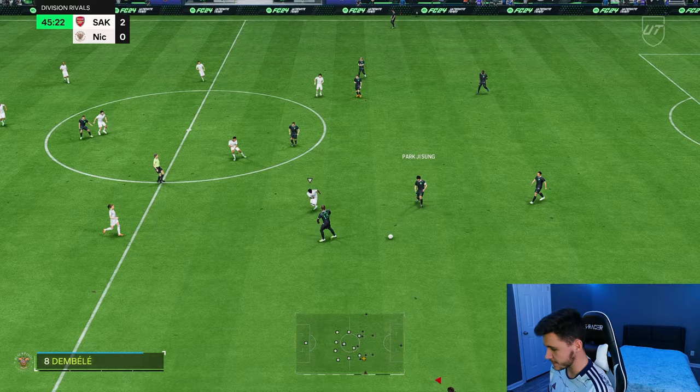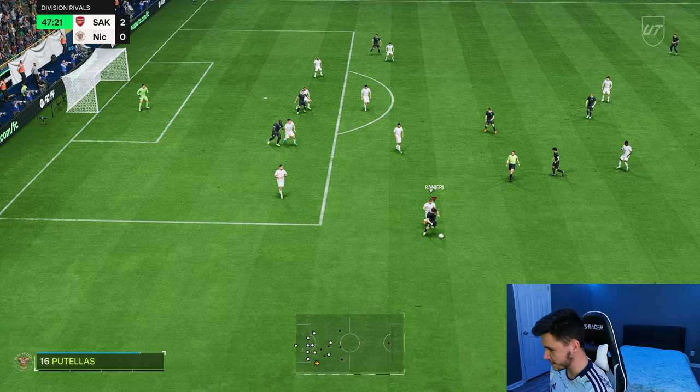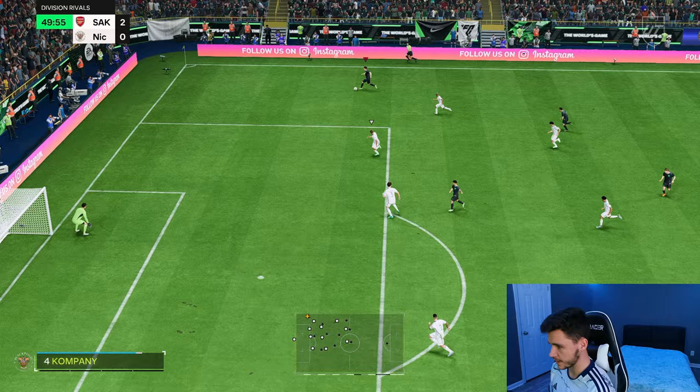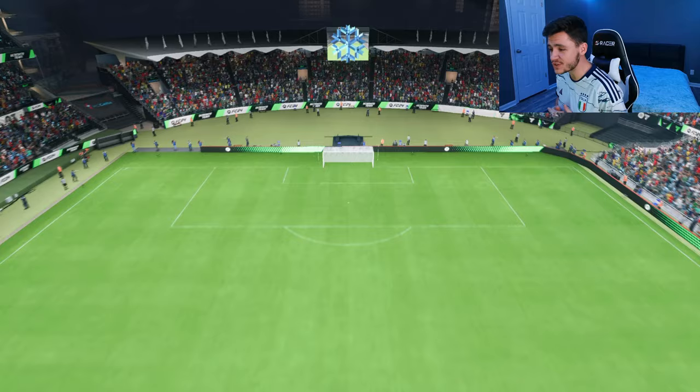So far so good at that left back position. Let's start off the second half by doing some R1 dribbling — very nice. The sprint speed is very very good. I want to maybe test out a long shot with him as well — the long shots definitely not going to cut it. Ranieri putting pressure on Roberto Carlos, that's another good tackle. He does have five-star weak foot — whip it to the back post, Romelu Lukaku. The crossing has been exceptional.